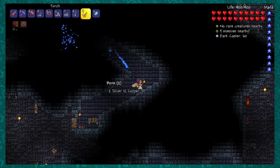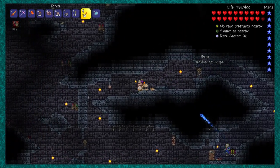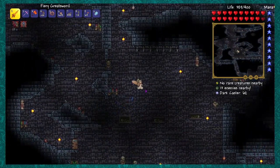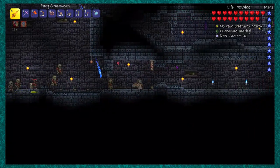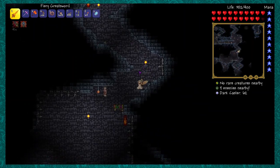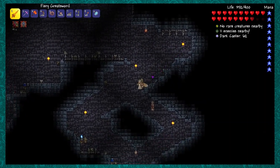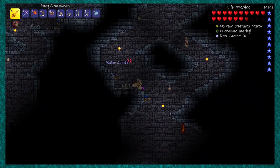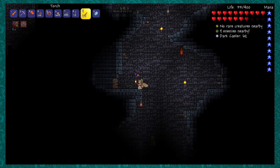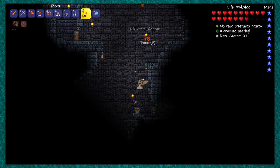I'll pick up golden keys if I find them, but that's not really the main reason I'm here. I'm going to go back down — I think I need to go right and then down. There's a way to go down here and also ways to the left, but I'll go straight down first. Let me pick up another candle. It's dark down here — there's a tiny little room with nothing in it.